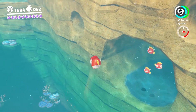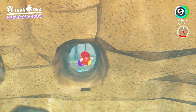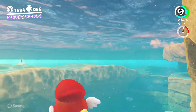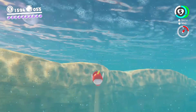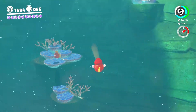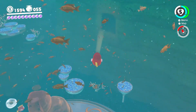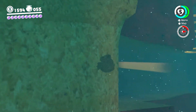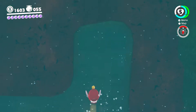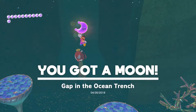I wonder where. Could it be one of these? Oh look guys, purple quartz! I'm looking in the right direction now. Is there anything below? Alright, so let's go ahead and start with our first Power Moon here — it's going to be located over here, in this hole right here. You go up, and then you go down. And there you go. Gap in the Ocean Trench!